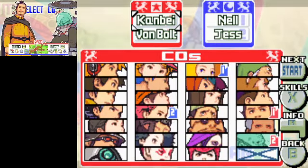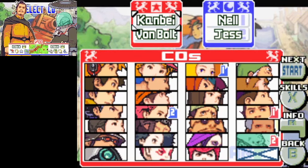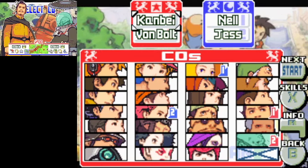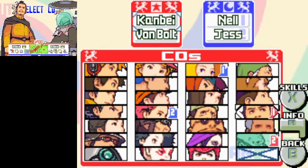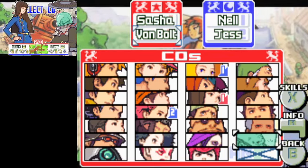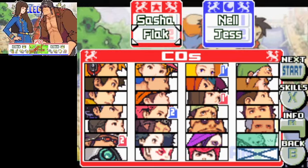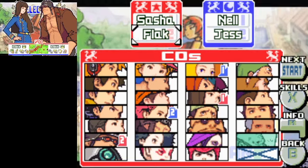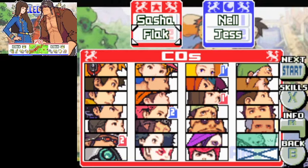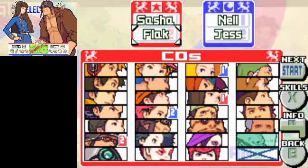I have to actually refer to my list. Numbers 11 and 12 for red, which are... oh boy. Not an interesting pair, I must say. It's Sasha and Flack. How did I roll those two? Alright, so neither of them have any penalties, which helps a little bit.